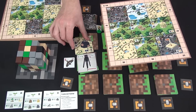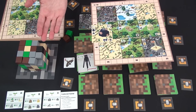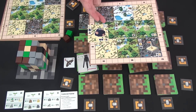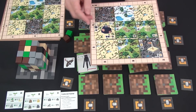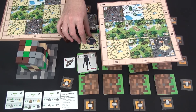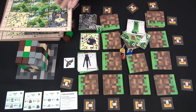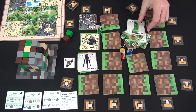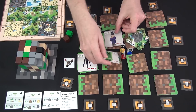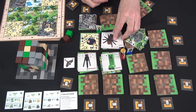Some buildings are worth points when you acquire them because they require lots of resources or resources that are slightly harder to get. The obsidian has only 10 blocks in the stack whereas the sand has 16, so two points for this when you build it. You can earn points when you kill monsters and collect them for end-game scoring. In addition, some monsters provide another type of bonus, and other monsters, when you get them, will allow you to take an additional turn.